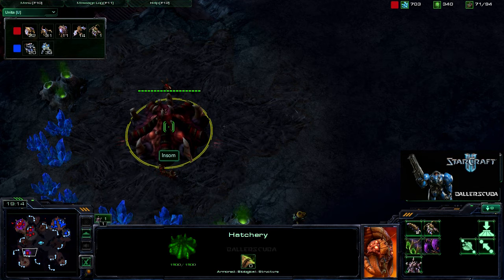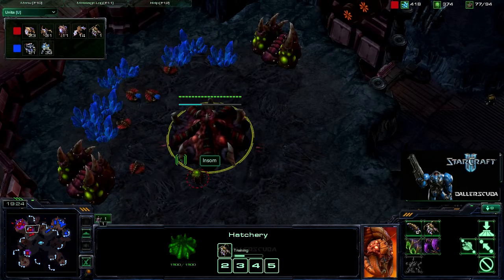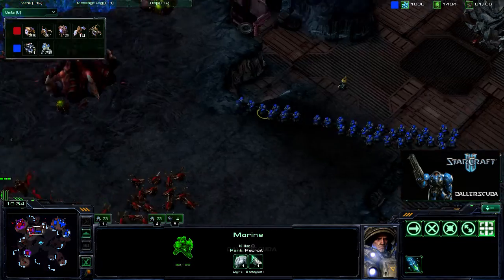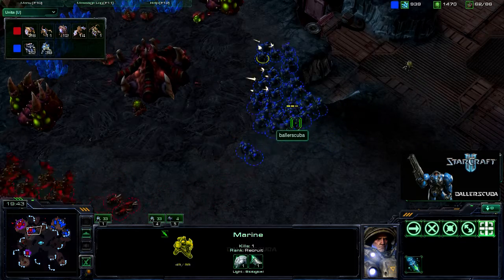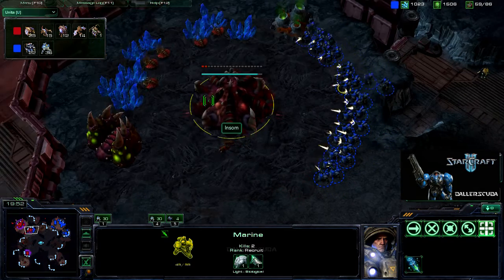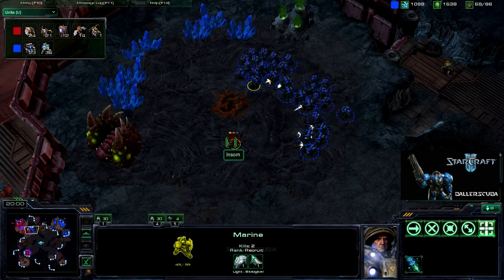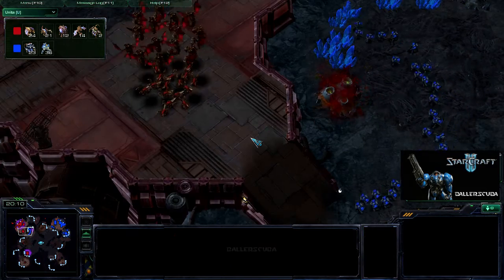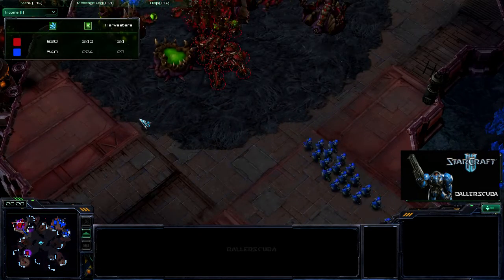I'm going into what I'll call his third base — or maybe fourth or fifth at this point — as well as his natural. In I go with all these marines. I never got the combat shield upgrade — I don't know why, I definitely had the minerals and gas for it. My macro definitely started to slip, especially in terms of gas. I was too focused on building marines and neglected to spend my gas. All these marines coming in — a massive ball — once again taking out the larvae. I have a huge lead in the units-lost count.